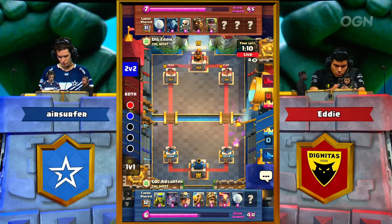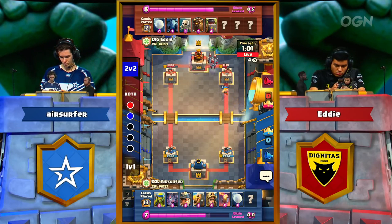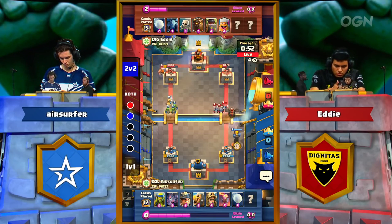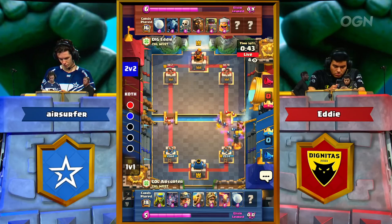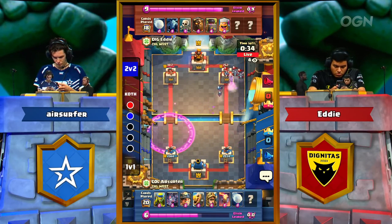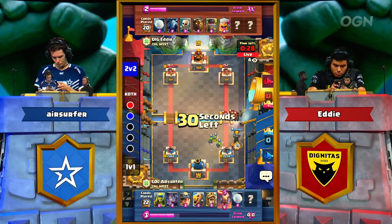Eddie is ahead by about an Elixir and a half, so he may have just wanted to force out a response. Great value — baits out the Skellies and minions. Lumberjack stops the Prince on the left-hand side. This has got to be so frustrating for Eddie. Miner in to tank for the bats, Snowball to get value on the minions again — Eddie is playing right into every single move that Air Surfer throws at him.